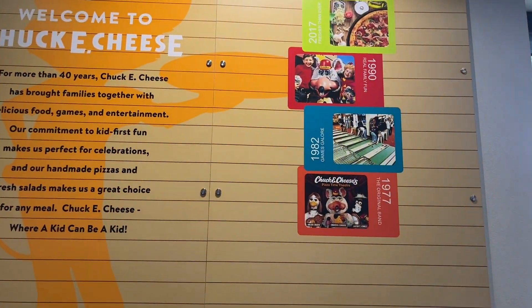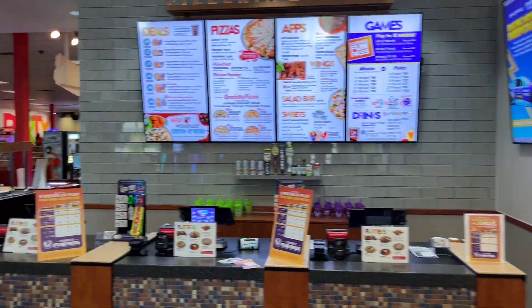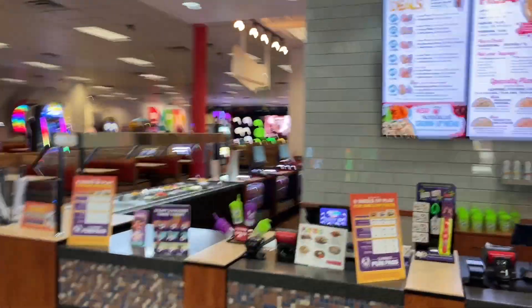Here's the entrance. Over here is the Welcome to Chuck E. Cheese sign, showing some of the classic photos as well. Here's the front desk area, the salad bar, and the prize stand — I'll show that after.